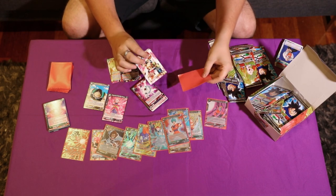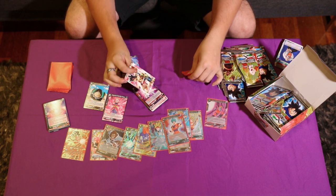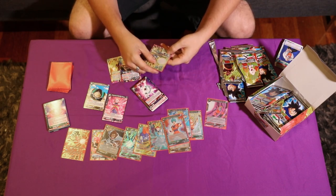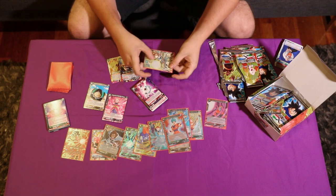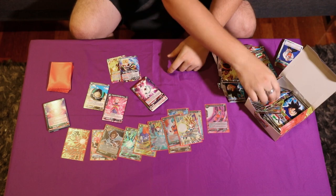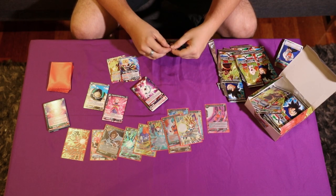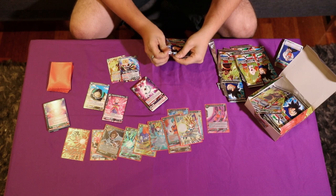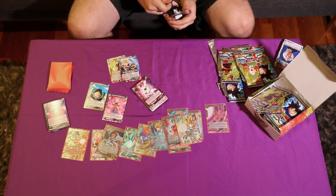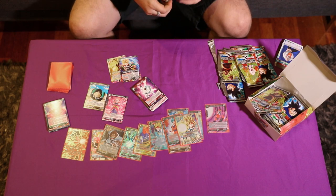It looks like we've got a Bardock leader. When this card attacks a leader, you draw. The other side's a bit better — once per turn, when a Saiyan is KO'd, you gain 5k for the turn. So if they're destroying your board, you can benefit off it just by beaning yourself. And you can just run beans with it as well.